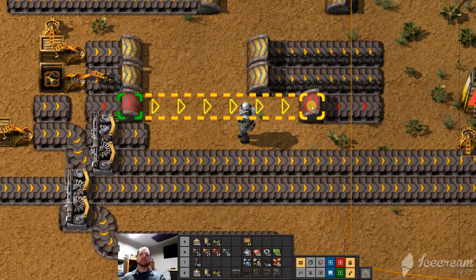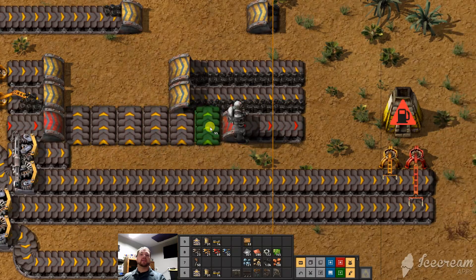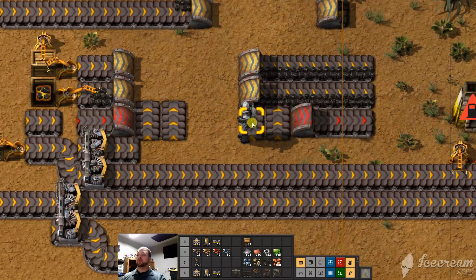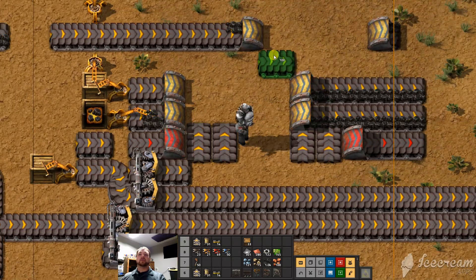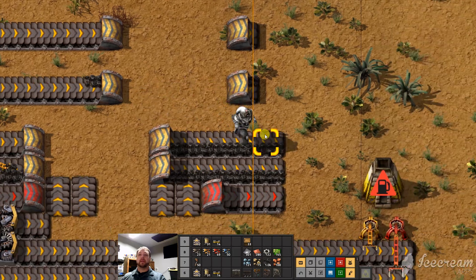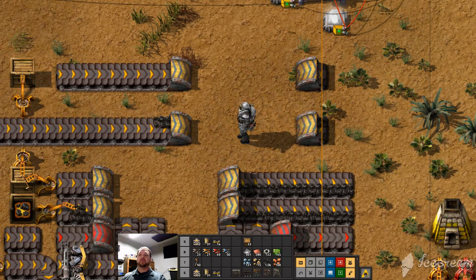You can see the red extends it two more, so we've got a full six lanes that you can build with a red belt. And of course, blue extends it two more again. So that's the basics of underground belts — how to rotate them and how to use the Q button to duplicate, often called the pipette tool. I hope you enjoyed the video. Let me know if you have other questions, look for more videos, and I hope this is helpful. Thanks so much.